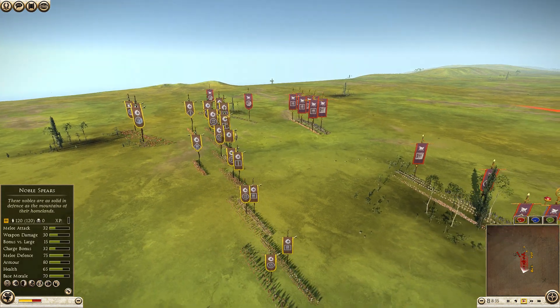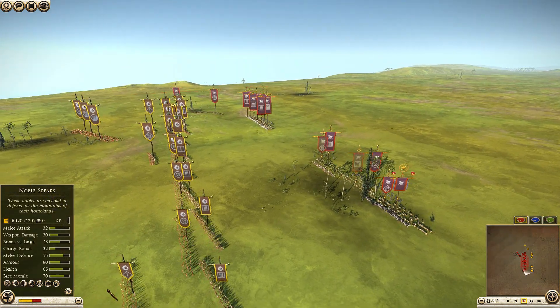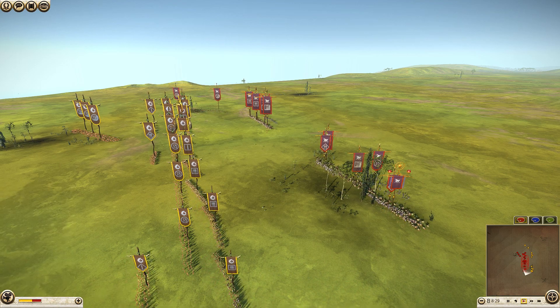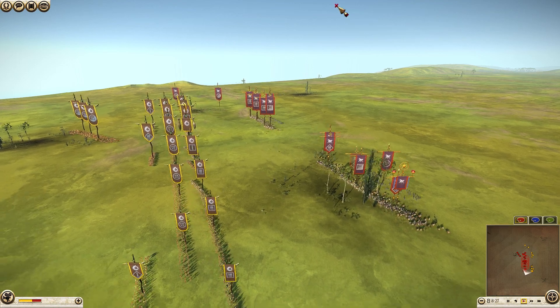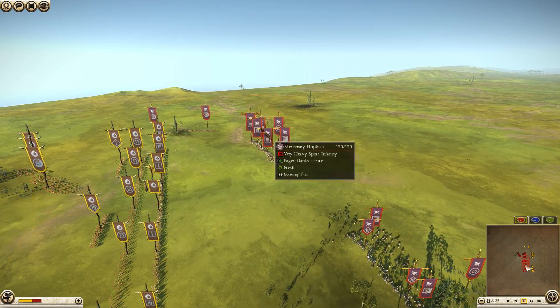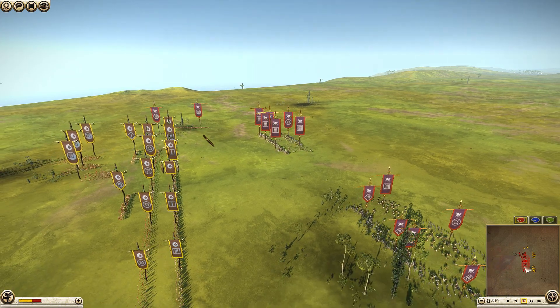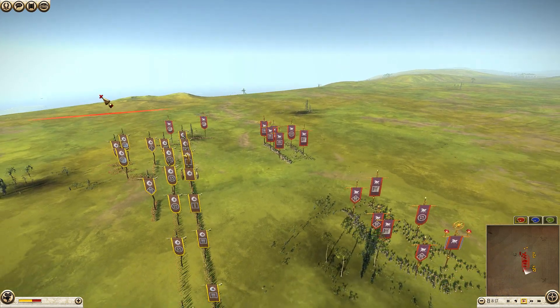I'm advancing with my troops, which is favorable to me. He's got six hoplites — I think I've got six spears as well, but my spears outmatch his. My armored spears would probably lose to his mercenary hoplites, but I've got great swords too, which can be very useful on top of a pretty decent skirmish line.